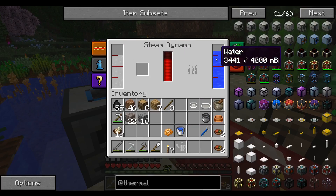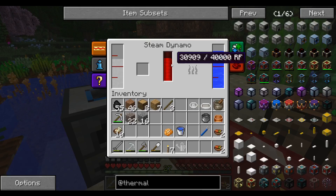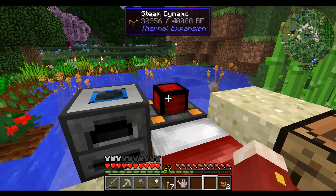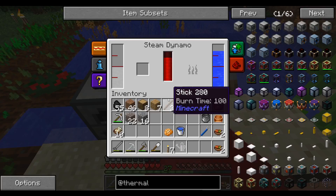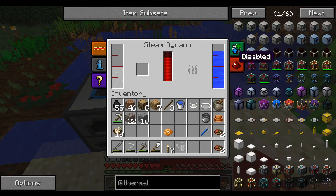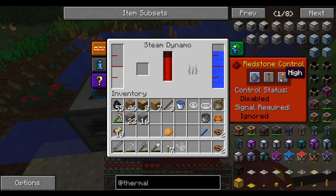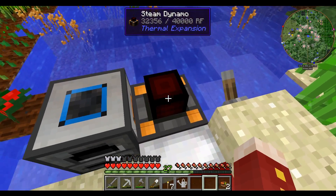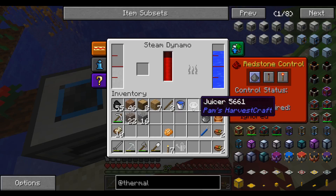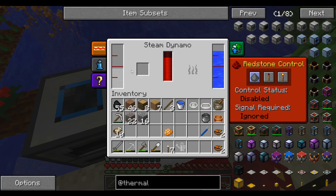I think I'm fine — it doesn't matter if it has a lot of steam. How do you even get steam anyway? Is it going back down into water? That's pretty nice. Steam seems to be going down — well, it is called a steam dynamo after all. But it doesn't extract water directly. So for now this is enough energy. Why isn't it sending? Let's see — redstone control, status signal required, ignored — let's just do ignore.